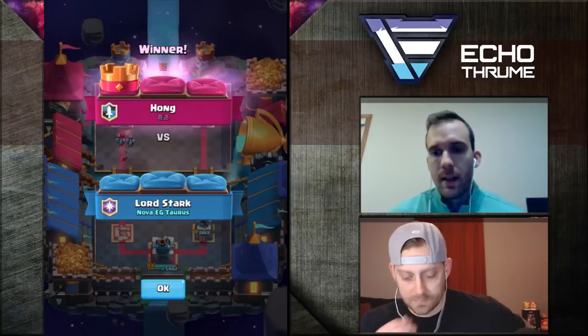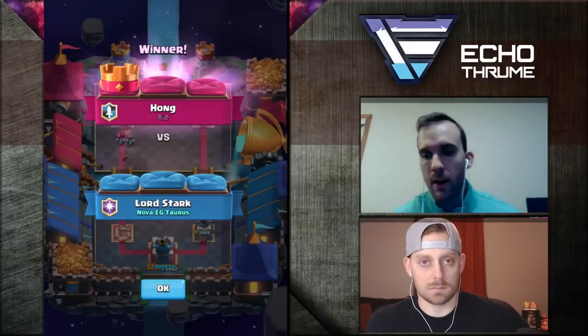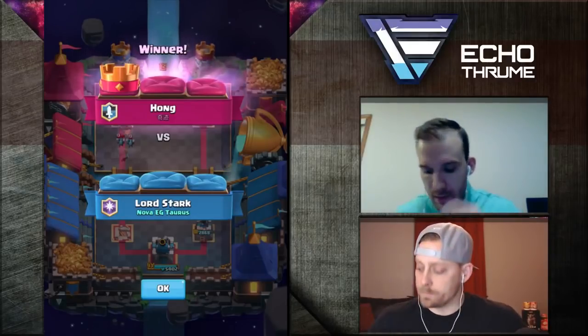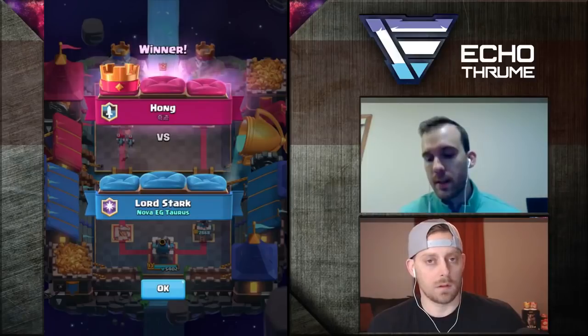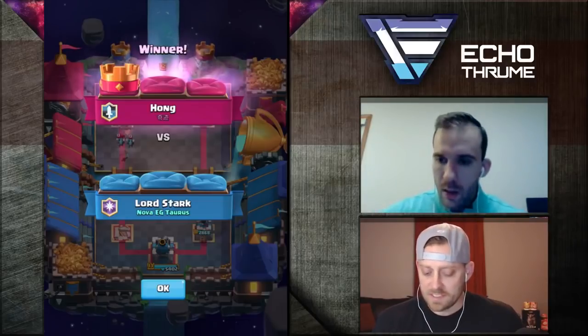I'm always going to make that play. If he doesn't have something like a Cannon, I might lean more heavily on the Hog. But he had a fast cycle — he had the Minions and a couple other fast cycle cards with the Miner and the Zap. So he was able to keep his Cannon down, and I had to try to pressure with the Mortar. That makes sense.